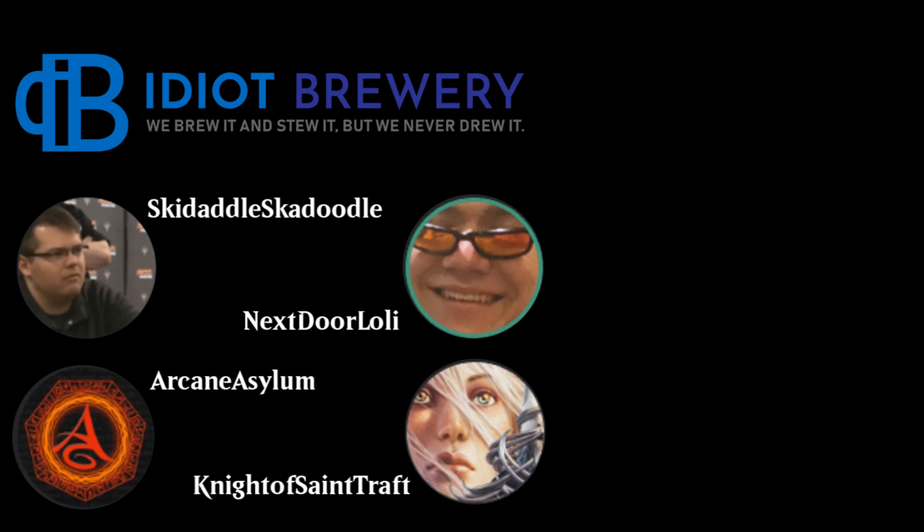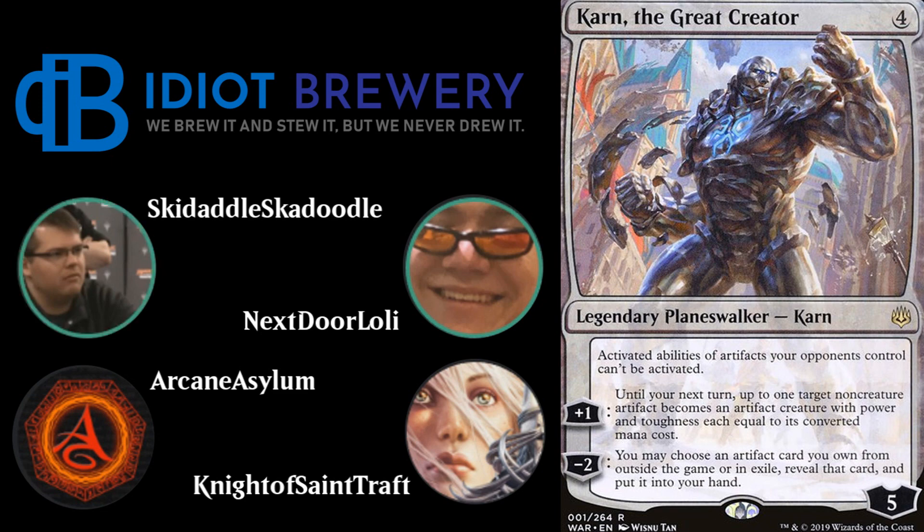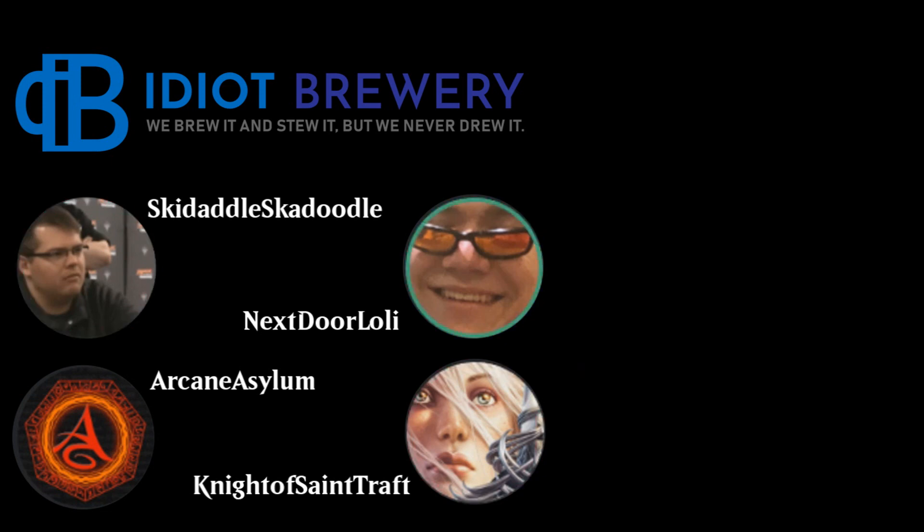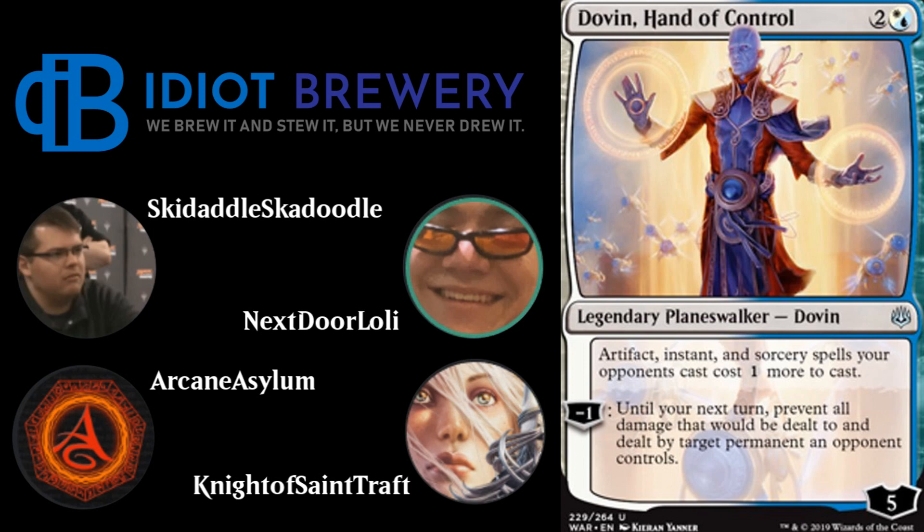A spicy inclusion that some Taxes lists in modern are trying with War of the Spark: three Karn, the Great Creator. The reason is Mycosynth Lattice — running it as a silver bullet in the sideboard. Karn tutors it up to completely lock opponents out of playing the game. The deck also runs two Dovin, Hand of Control — two and hybrid white-blue — a legendary planeswalker with a static that makes artifact, instant, and sorcery spells opponents cast cost one more.